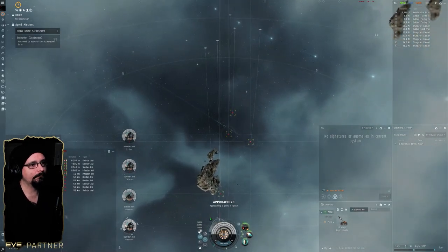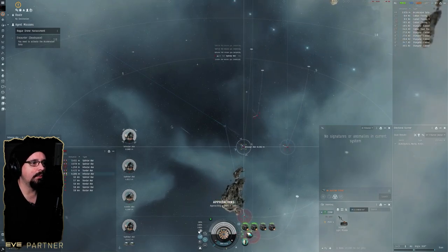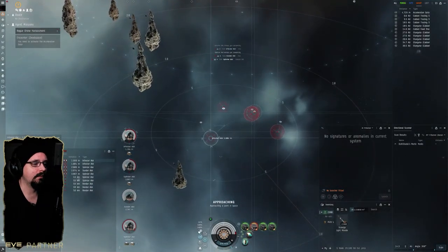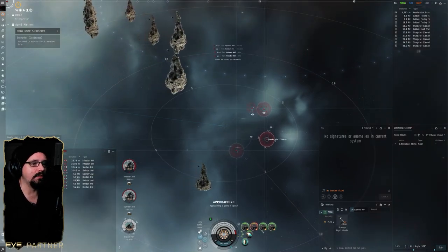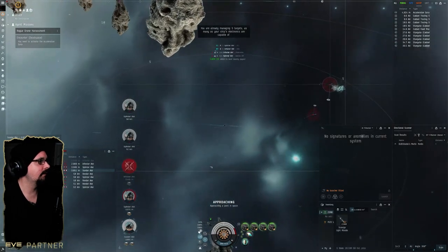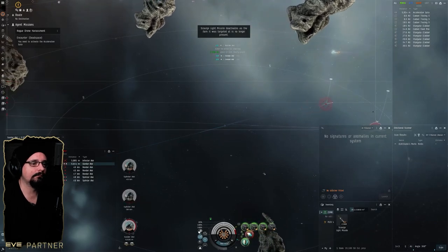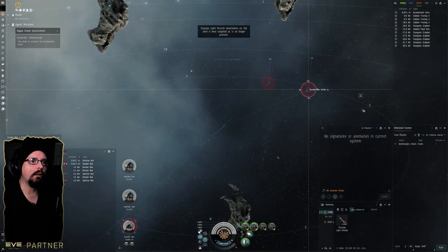Don't really need the afterburner too much, so let's go ahead and split guns — put one on each target. That way while we're fighting we can just work on direction and start making our way over to that side. Those guys are still out of range, so just assigning targets here to speed things up a little bit. Shield boost as needed.